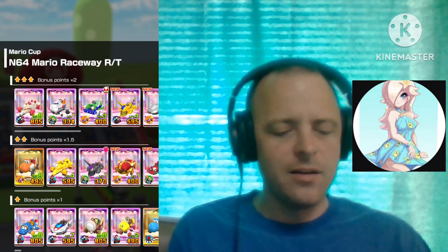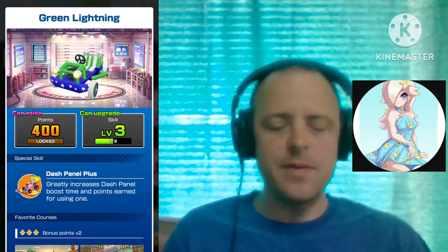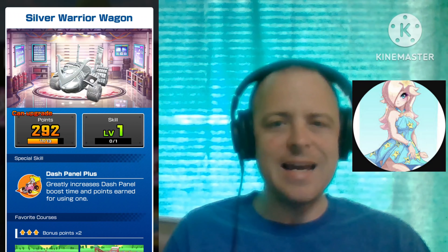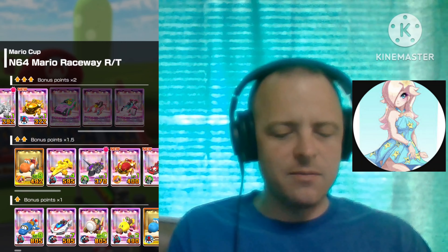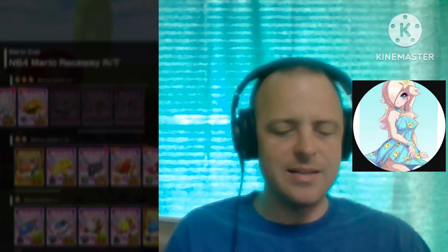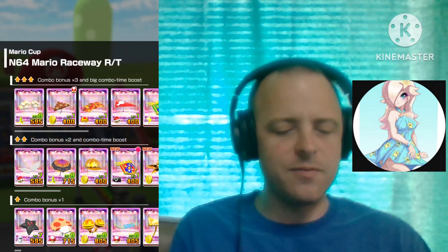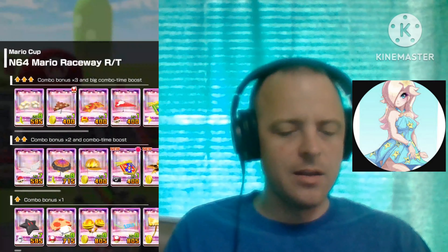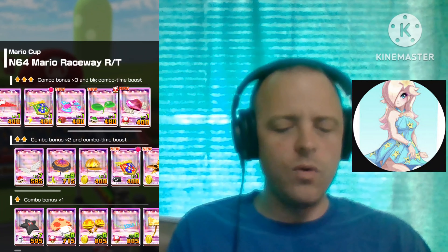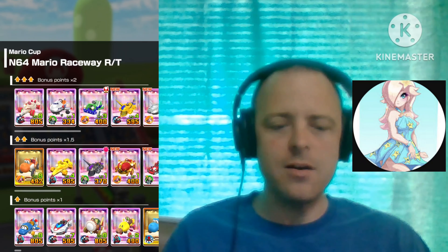For the karts: the Sweet Ride with the Mini Turbo Plus, the Green Lightning with the Dash Panel Plus, the Gold Shielded Speedster with the Mini Turbo Plus, the Silver Warrior Wagon with the Dash Panel Plus, the Sakura Sports Coop with the Dash Panel Plus, the Pink Speeder with the Jump Boost Plus, and the Pink B-Dash Mach 2 with the Jump Boost Plus. For the gliders: the Cream Tobey Balloons with the Banana Plus, the 8-Bit Block Glider with the Coin Plus, and the Wonderful Garnet with the Mushroom Plus — those are the top gliders for this track. And that's the Mario Cup.